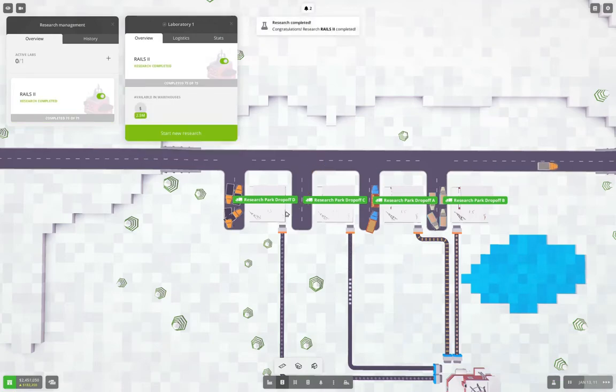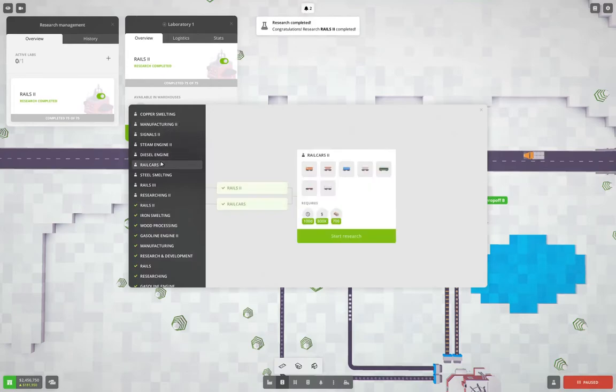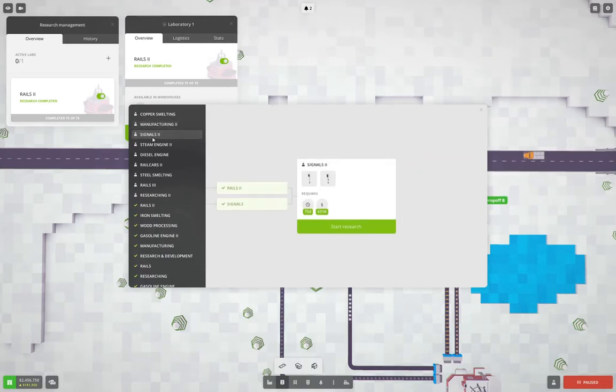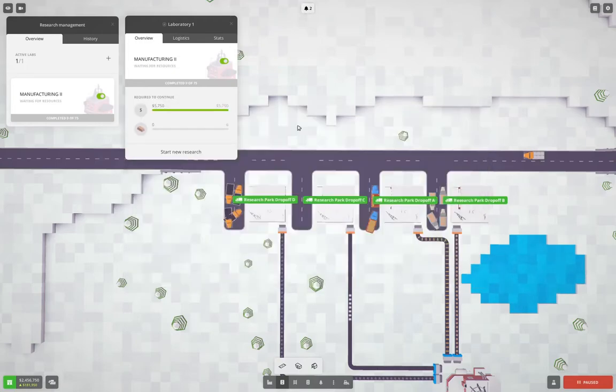There we go — now we've got too much. Start new research — we're going to go on Manufacturing 2, because we're going to need steel bar for a whole bunch of things. Signals 2 only uses cash. We'll do Manufacturing 2 — get that queued up.